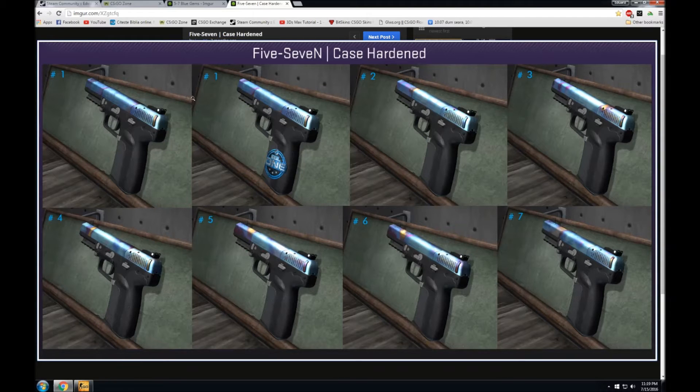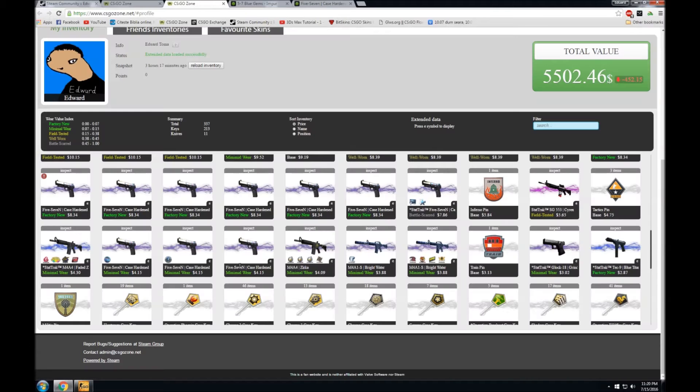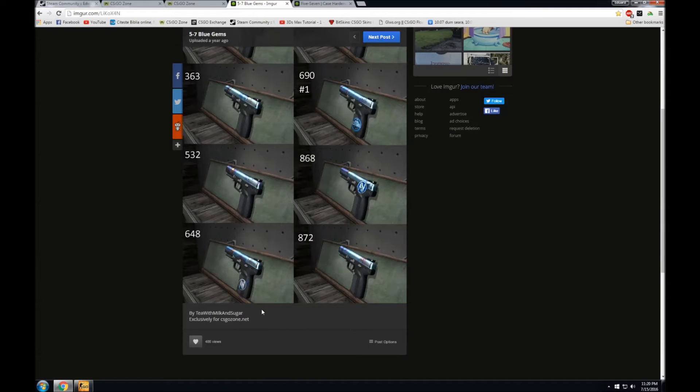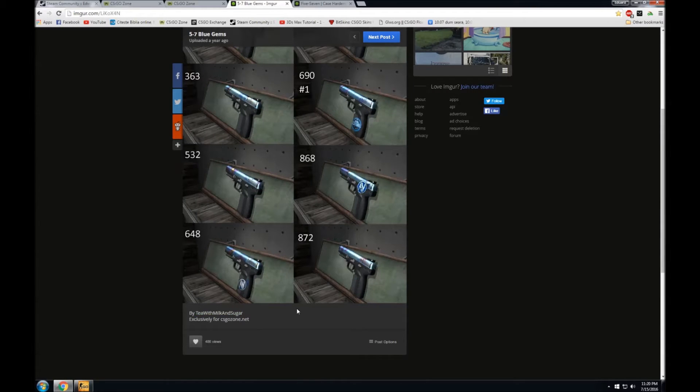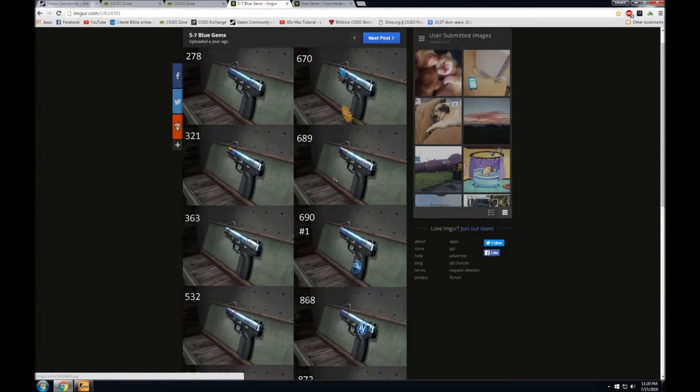You can see what tier you have by going to CSGO Zone, going to the profile, choosing a pistol, and clicking on the small 'e'. It will say tier 1 or tier 2, and if it's the number 1 pattern, you'll find a number 1 there. This guide is actually made by a streamer called Tea with Milk and Sugar — he's a good trader and he uses the patterns in his guide.